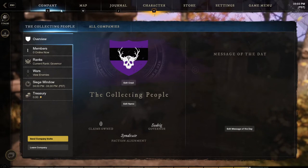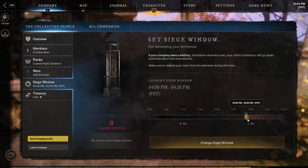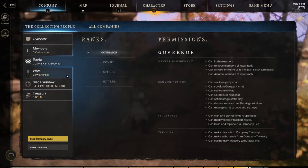The first tab is the Company tab, which will be your guild. Currently, there's not a lot of options in this tab beyond editing your crest, your name, or message of the day, looking at the menus, ranks, or active wars you're in. You can edit your siege window to change when you want to get attacked if you own territories, or look at your treasury. There are not a ton of options at the moment, but hopefully more will come soon since companies are such a big part of the game.